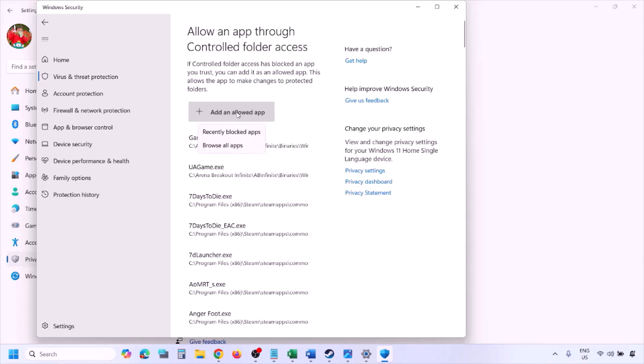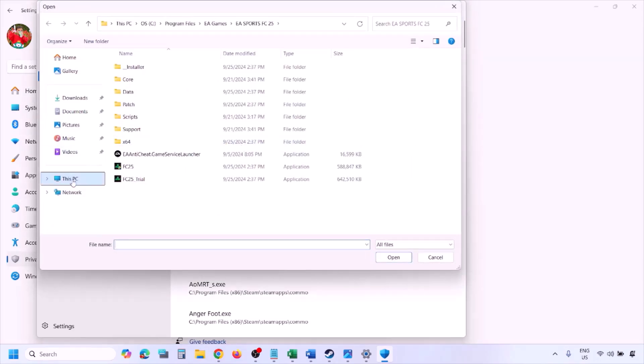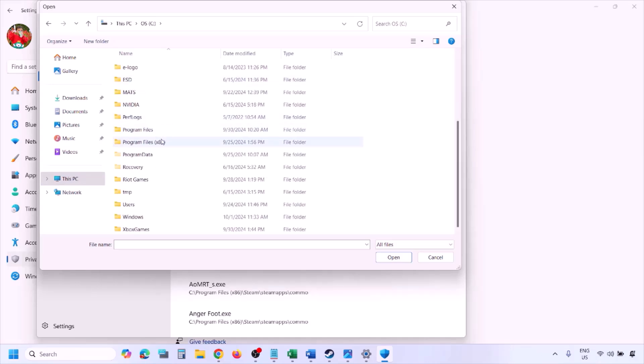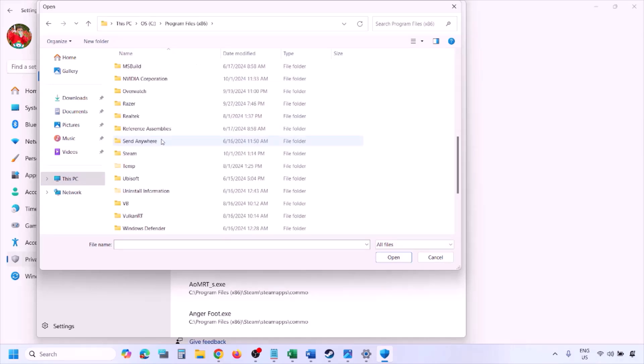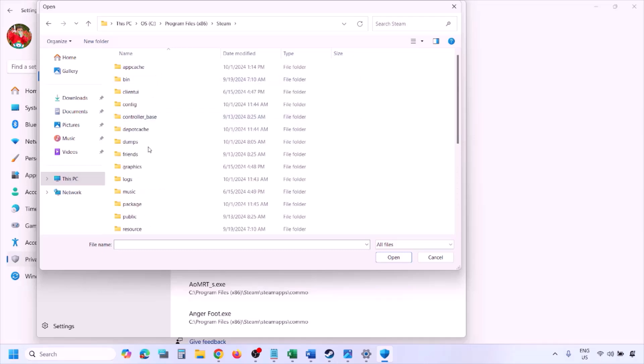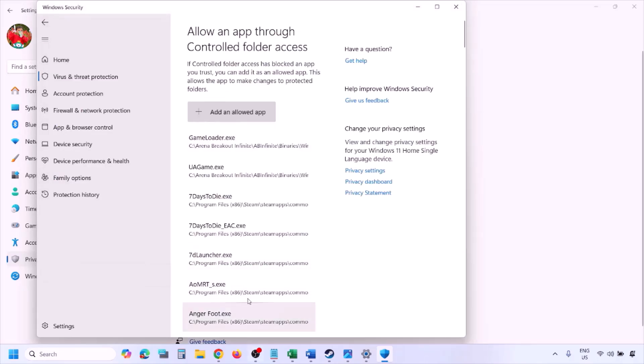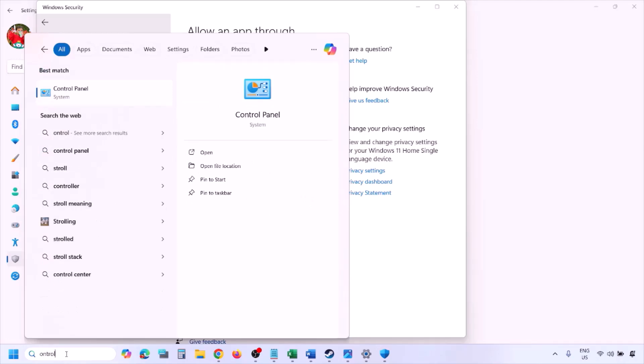Click on Add an Allowed App, then Browse All Apps. Navigate to the game installation folder — open your drive, go to Program Files (x86), open the Steam folder, then SteamApps, then Common, then the game folder, and select the game exe file. Click Open. Once the game is added, launch the game and check.